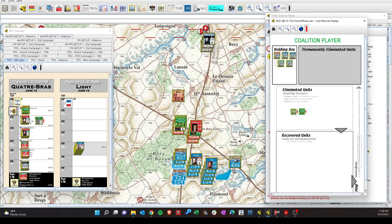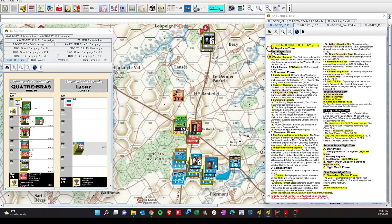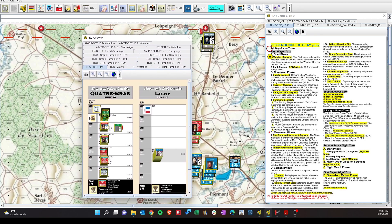Here's the position now, so it's time to move into the coalition turn. They've got reinforcements here — one cavalry brigade, looks like Netherlands. I'm not going to use the vedettes this game, so I'll leave them there. I just want to confirm that this vedette comes in at S1101 per the setup chart, which would put it up here, so I'm going to place that there just to get it out of the way.